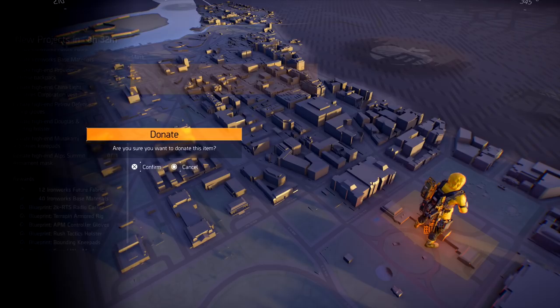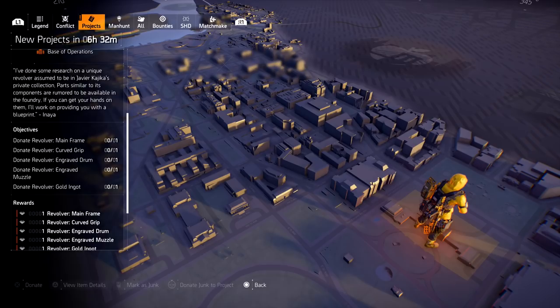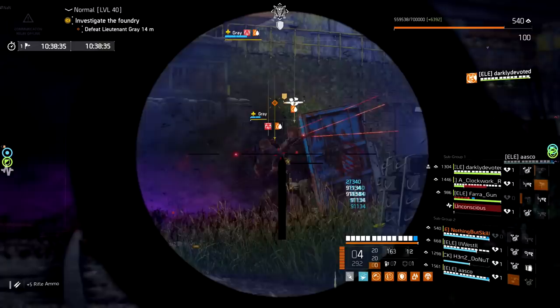Once you donate and complete both the Future Initiative and the Foundry blueprints, you will unlock the new exotic blueprint for the revolver. You're going to need a total of five parts, and each one of these parts drops in a different location.